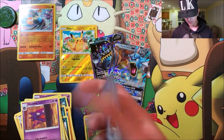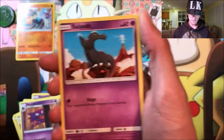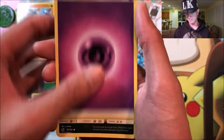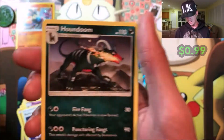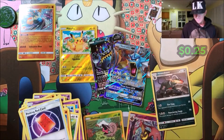Third pack we got a Feebas, Salandit, Pumpkaboo, Corsola, a Starly — I haven't seen that in a long time — psychic energy, Swablu, Gastrodon, a Peaking Red Card, a reverse Gorebyss which is a rare, cool, and Houndoom. It's a cool Pokemon but it's a normal rare.